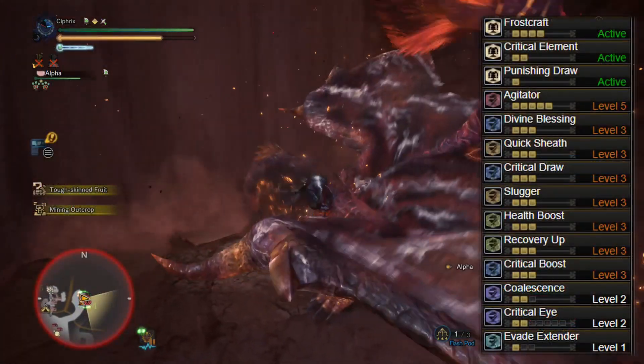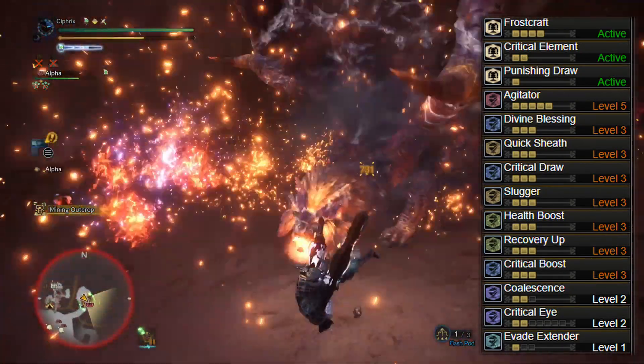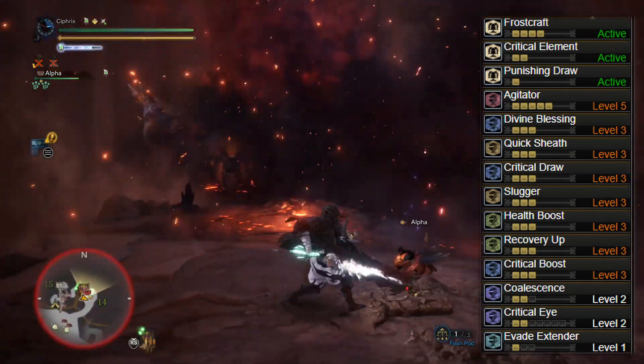This gives us Frostcraft, Punishing Draw, Agitator 5, Divine Blessing 3, Quick Sheath 3, Critical Draw 3, Slugger 3, Health Boost 3, Recovery Up 3, Critical Boost 3, Coalescence 2, and 1 level of Evade Extender.